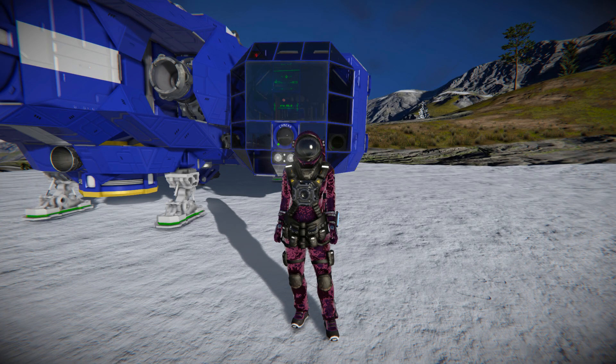Hello and welcome back to another Space Engineers showcase video. In today's video I am once again taking a look at one of your designs that you have linked me in the comment section. And if you want to see something of yours shown on this channel just leave me the Steam Workshop link somewhere. For today we are looking at a transport ship capable of taking you from the surface of a planet into orbit and all the way over to asteroids to search for precious resources.